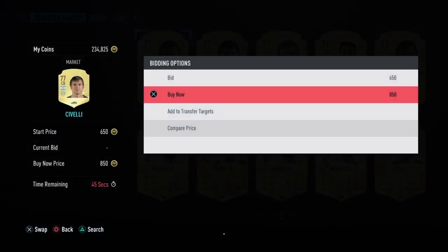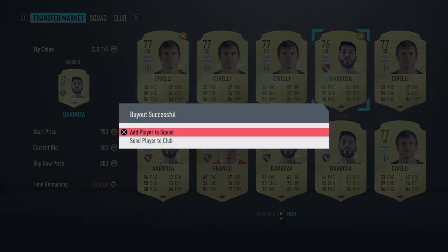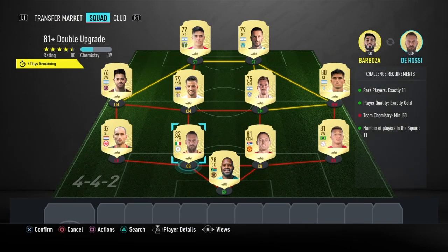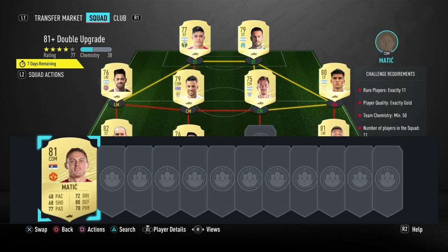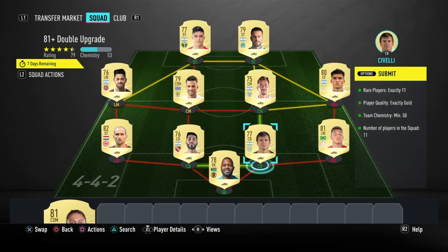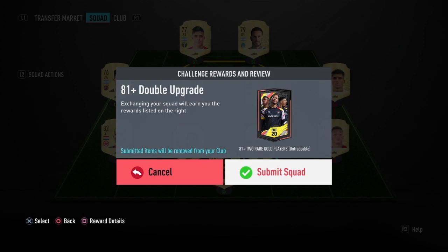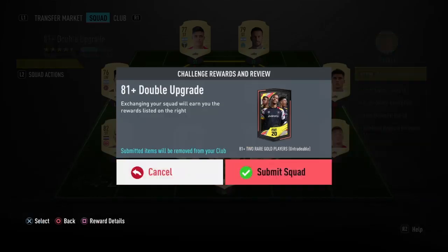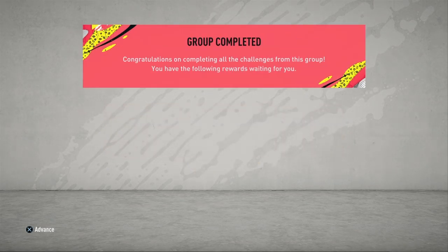I'm buying a couple more Argentine players — 850 and 800 — to make sure we get the chem. Players don't seem to be rising too much yet, so if you're going to do some of these, you should try them right now. This is the 10th one: 50 chem, all gold, 11 rares. Let's submit this and get our 10th pack. 81 plus double upgrade SBC completed.